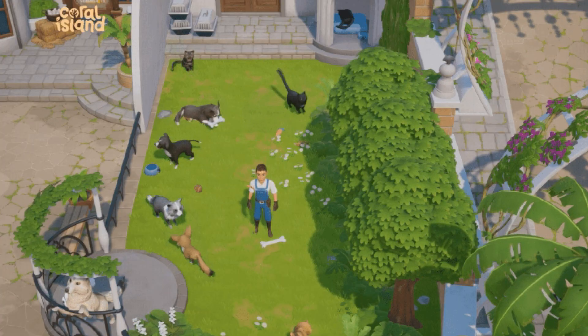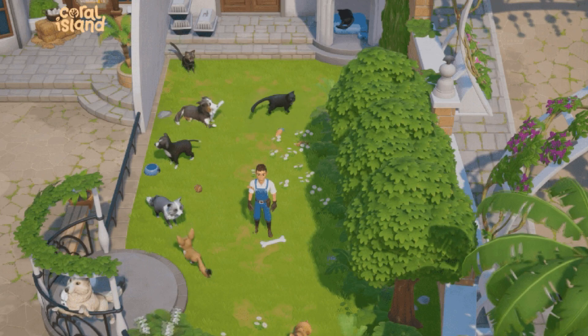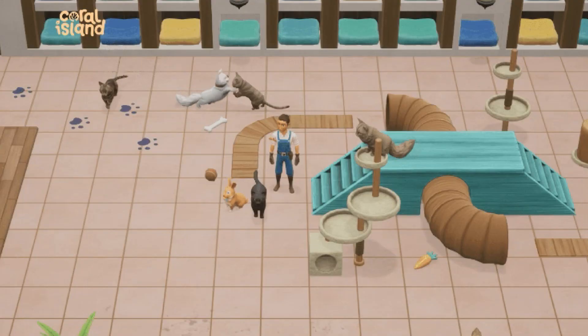Lots of different animations play inside the pet shelter to bring the animals to life. Animals take turns soaking up the sunshine outside, giving everyone a chance to shine.